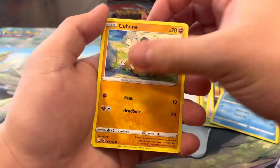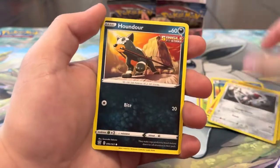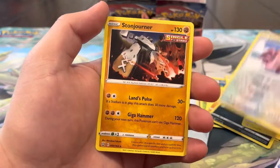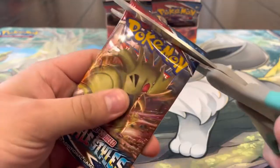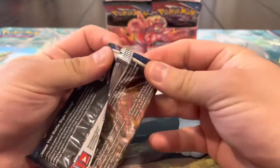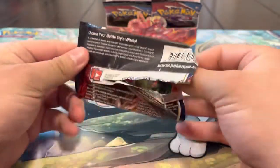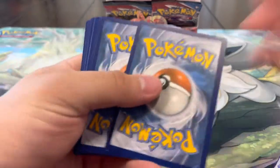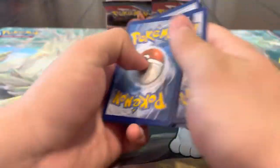Pack twenty-seven: Honchkrow, Remoraid, Cubone, Pawniard, Houndour, Shinx, reverse Lickilicky, and a Stonjourner rare. Only a handful of packs left - we got seven packs. Can we get a Full Art? I mean this box is already too lit, I'm happy with what we got, but can we get a Full Art? Why not?